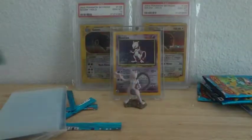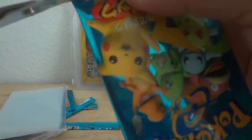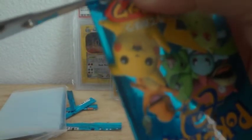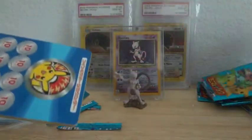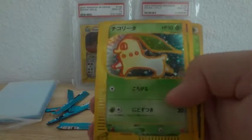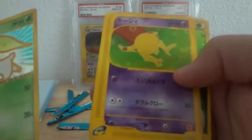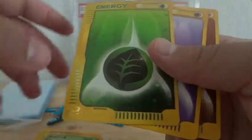Here we go, last pack for this part. Another Chikorita, Abra, I think Fan Pea, and Leaf Energy, Psychic, and Fighting.